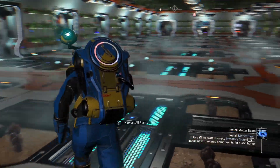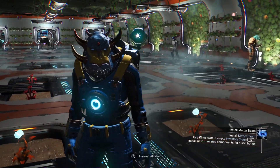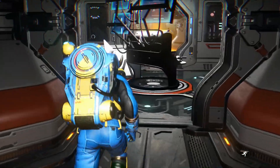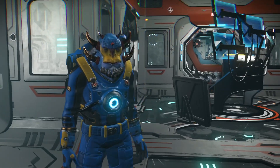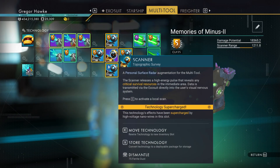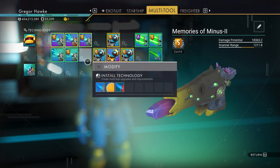Once you complete your farm you're going to get this really super awesome feeling wash over you. Now we're ready to start the next stage of our quest — we need to head over to a Gek system and hire an overseer who is going to man that panel right behind me. Slight detour though: they had a whole bunch of really cool modules so I had to start pimping out my new S-class multi-tool.